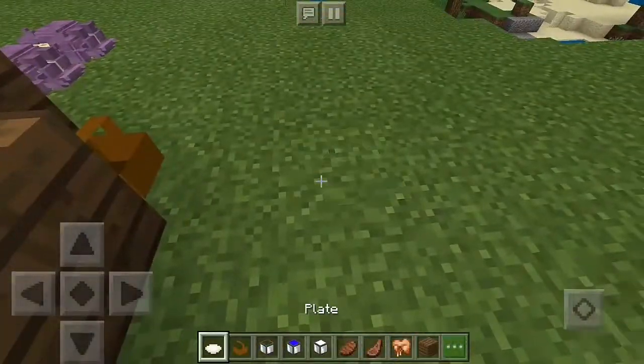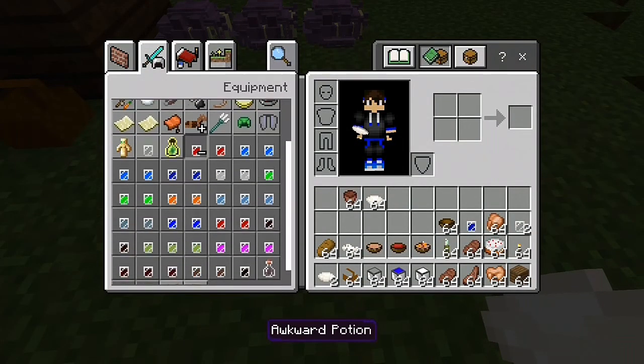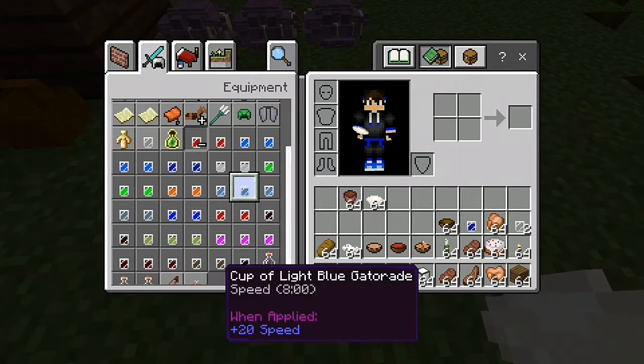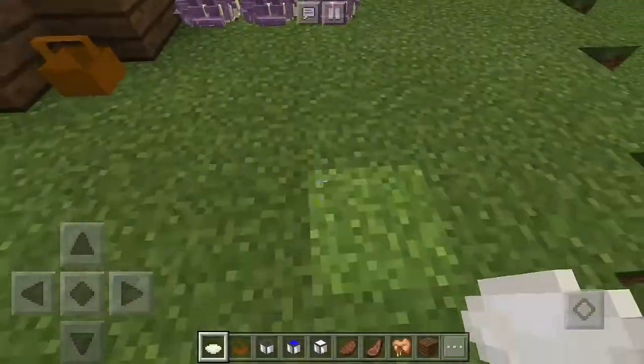When you go into this section, you can see a bunch of drinks. They're actually potions but the textures are changed to look like drinks. There's a cup of Sprite, a cup of green, a cup of orange juice, blue water, dirty water, and more. They are actually potions reskinned as beverages.